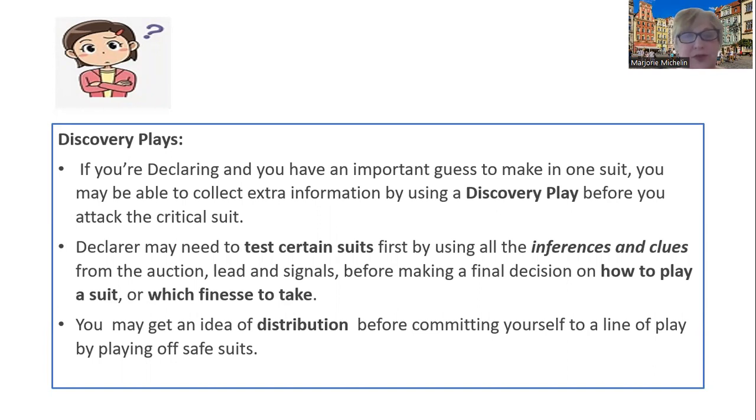Declarer may also need to test certain suits. We might want to see what kind of high card points we can find out from this hand or that hand. And by using all of the inferences and clues from the auction, from a lead, from signals between the two opponents, we might be able to decide how to play the hand or a suit or which finesse to take, and our final decision can be delayed in many instances when we find out this crucial information.